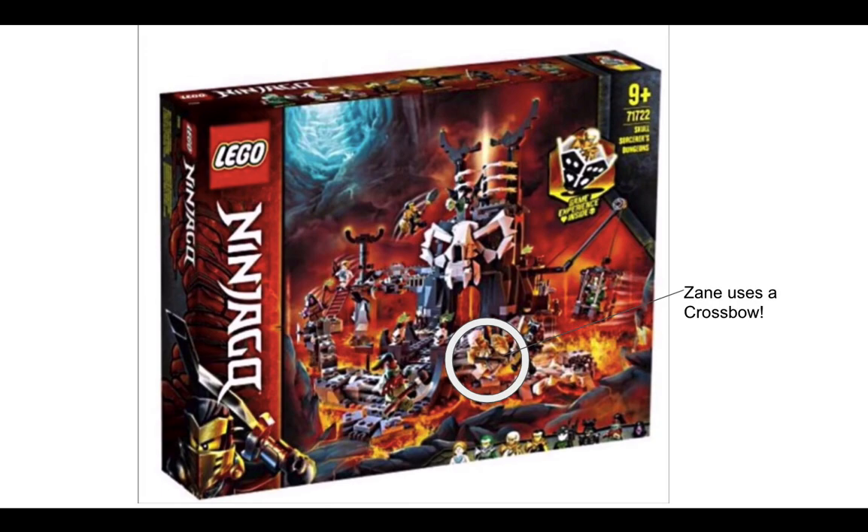This season introduces some cool weapons for the ninja. Of course Lloyd's is a sword as usual, Kai has a spear, Jay is possibly a battle axe, but Cole is the coolest so far because he has a mace. Zane's is also really cool because he has a crossbow. This season is definitely focused on knight weapons, and I like this theme.